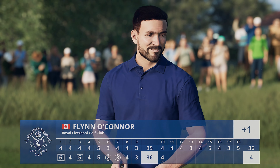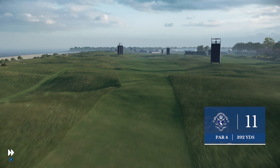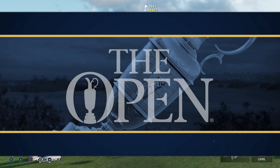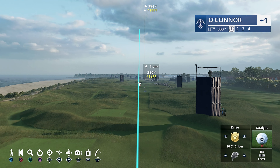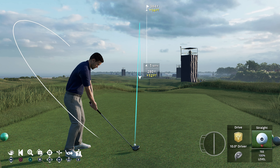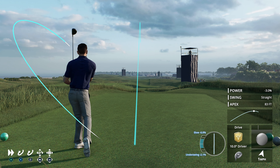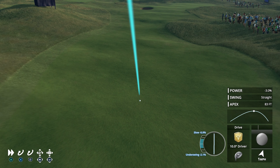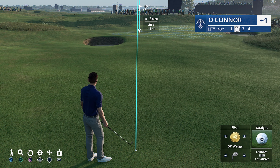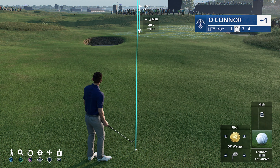One over for the day. The back nine here at Royal Liverpool kicks off with a long one — 507 yards, it's a par four. The landing area is tough to navigate: narrow, with mounds and thick rough left and right. Up near the green, the bunker front and right is incredibly deep and must be avoided at all costs. While sitting on an upslope, you've got to be careful not to get this one straight up in the air.